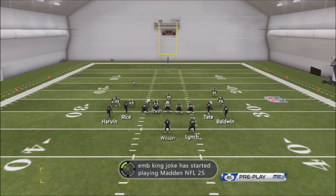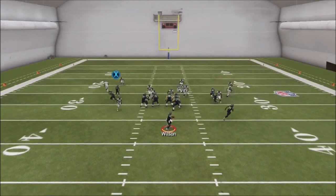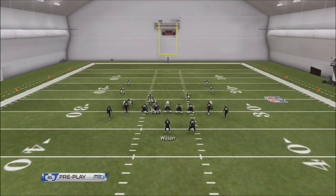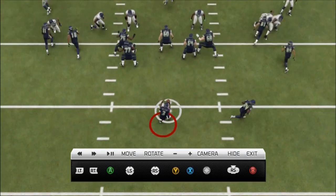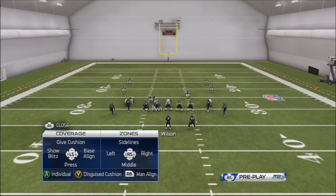Let's do it again. Blitz that linebacker — BAM, there we go — screamer! But you gotta take a step forward and hit left trigger to alert. Let's watch it again: three people rushing, we got two spies in the flats — just do whatever you want.